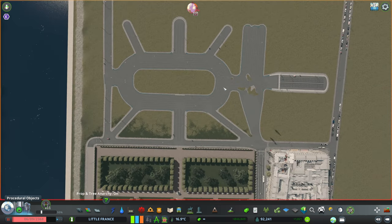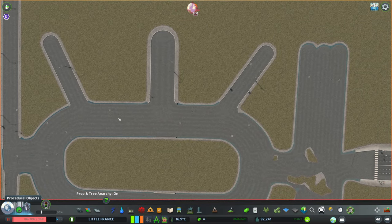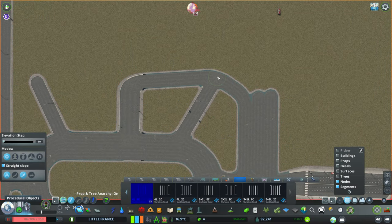You can find it in the mod collection, guys, if you are interested. And also these curbless roads, you can find them in my Little France collection number two. Because I have two collections with assets.